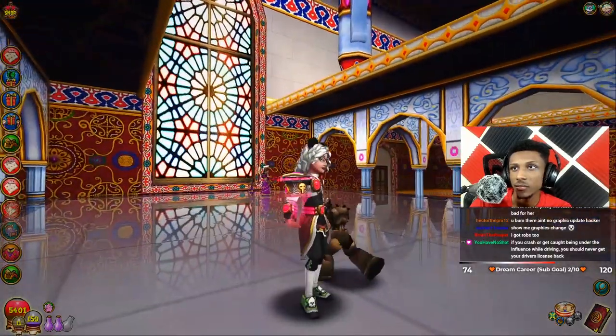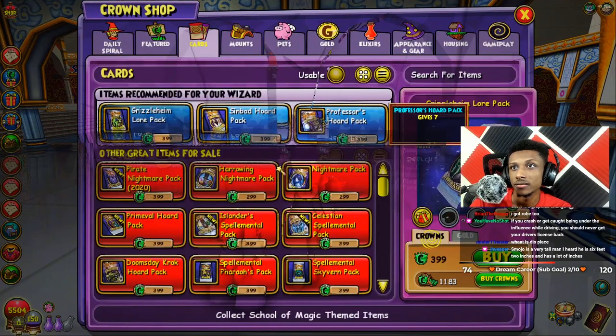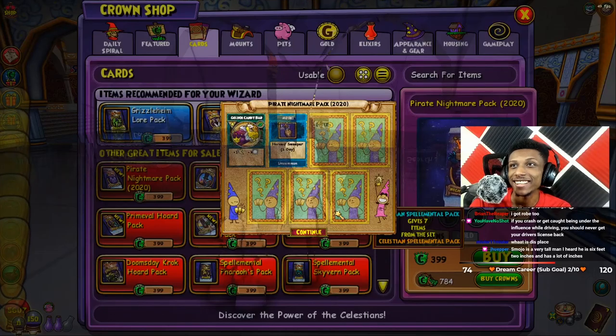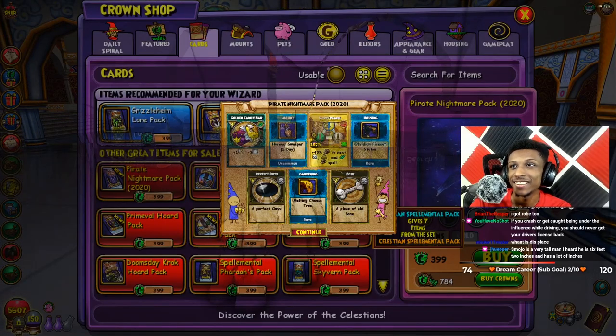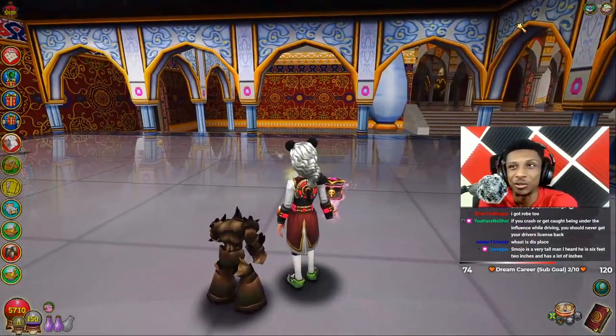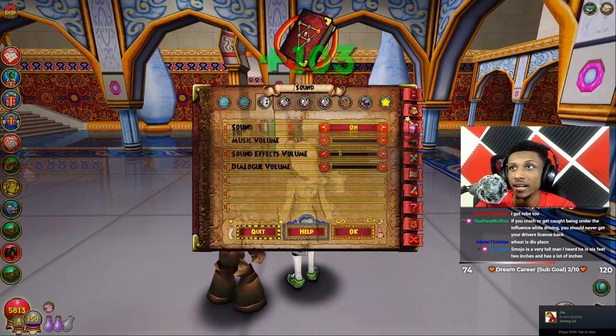All right, let's open like one more. I think that's it, that's all I'm going to open. We got some good stuff though — we got a robe, we got a wand, and I think we also got a hat, yeah.